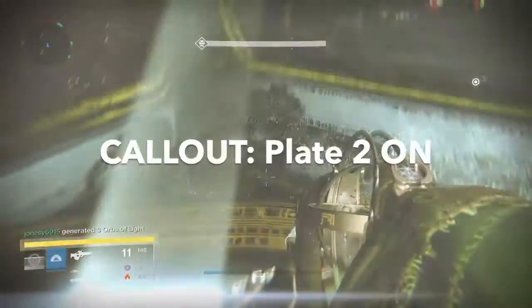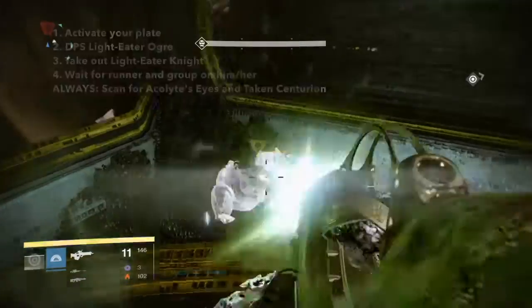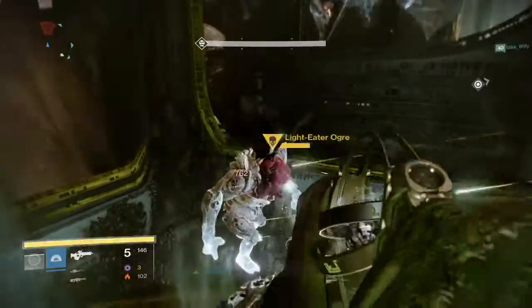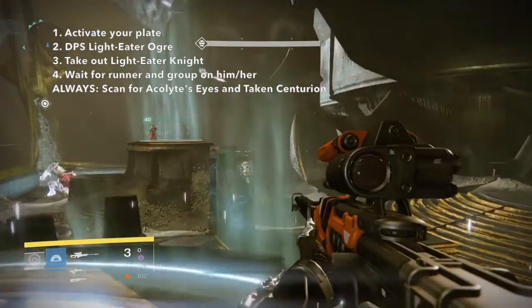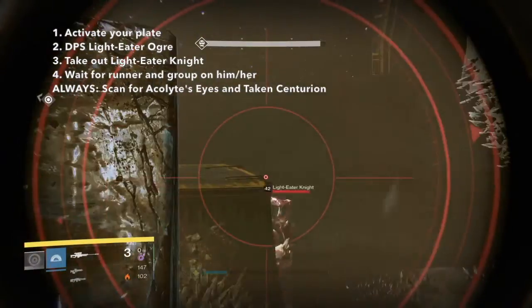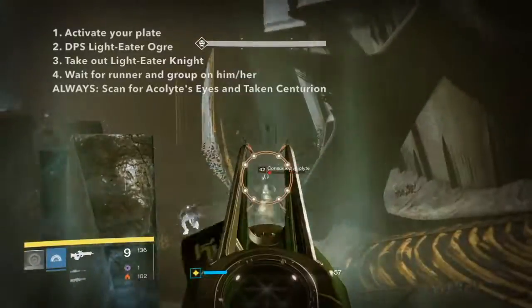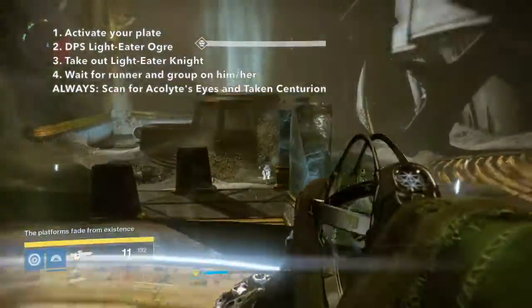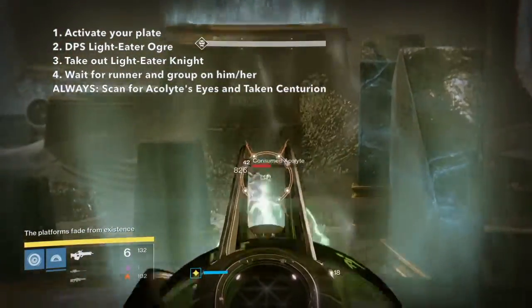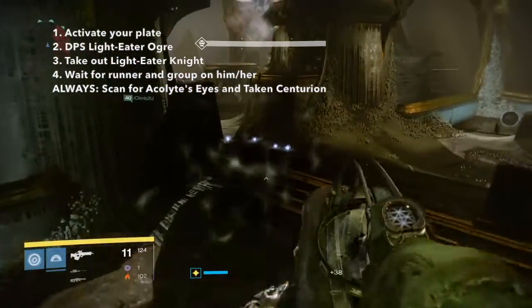First, jump on and activate your plate. Ensure that you're jumping on in the correct order. Fire several rounds into your ogre to aid the ogre DPS team. As soon as your ogres go down, watch out for your light eater knight. Two sniper shots should dispatch it real quick. Rocket launchers work well too if you don't have a good sniper handy. Wait for the runner to call out once he has the relic. Then you are safe to step off your plate.